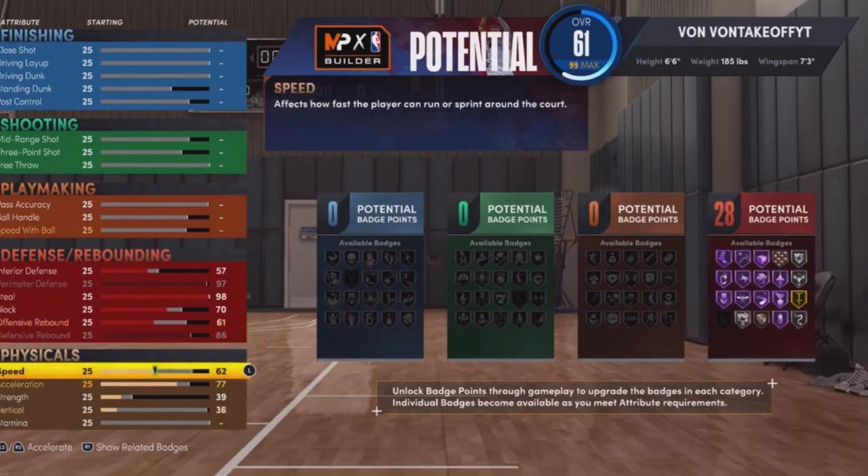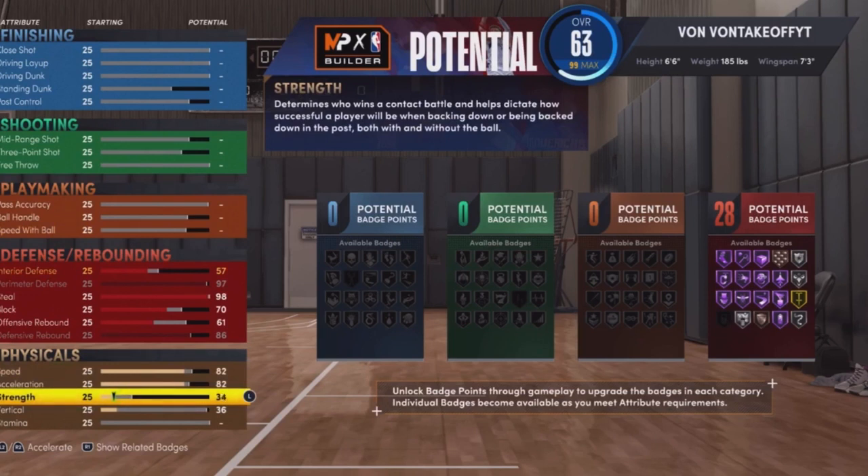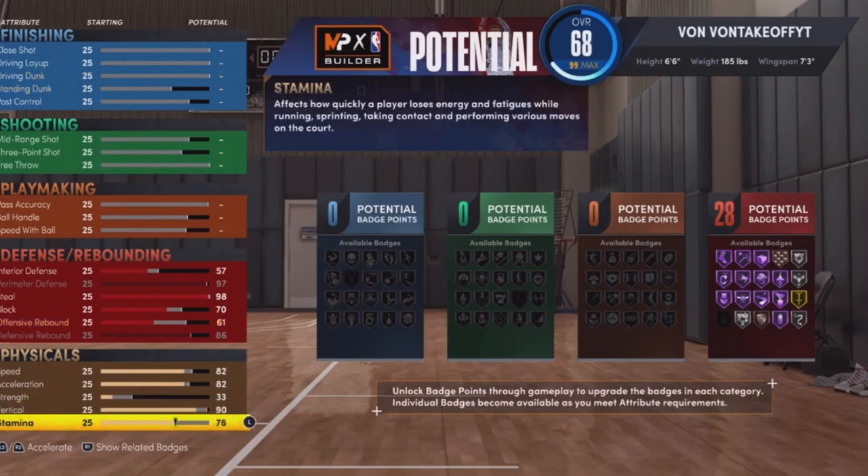Now we're on to speed and physicals. Go with 82 speed — or you can go higher, like 87 speed, which helps you get off the ground more. On my build I went 82, but you can max it depending on how you want your build. 82 for acceleration, strength I went 33, and for the vertical I went 90.